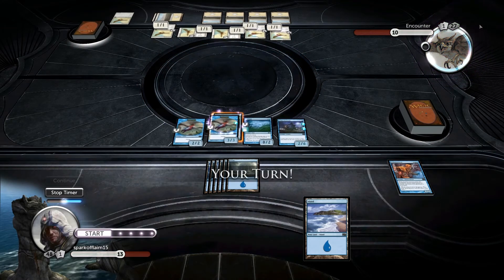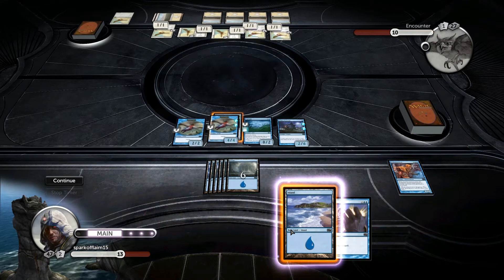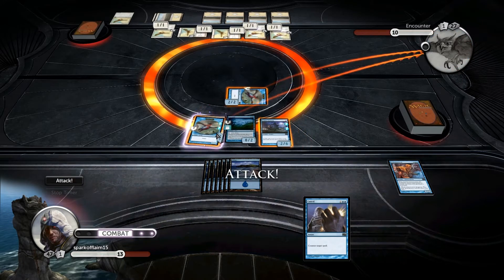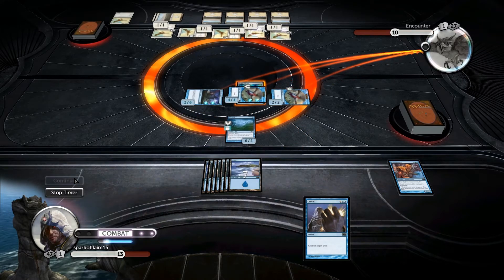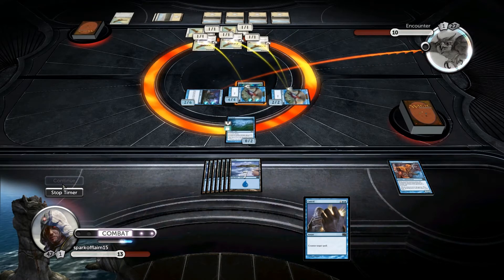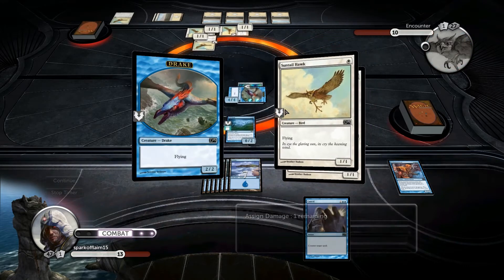It might be like Pokemon though — we may have just randomly encountered a Suntail Hawk. We also have a Counterspell up for the Suntail Hawk that plays next turn. That is so dumb — why would you ever consider that a good idea? I'm going to play six Suntail Hawks in my deck. It's got to be all Suntail Hawks, that's the only thing I can figure out.